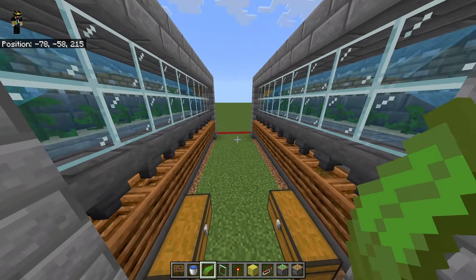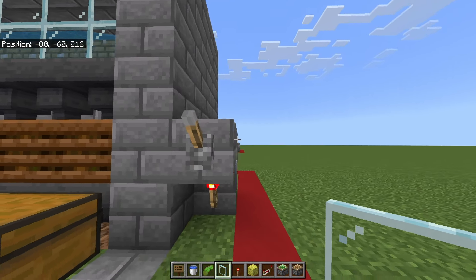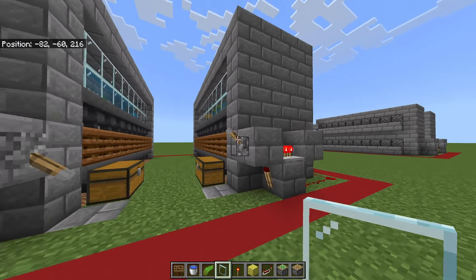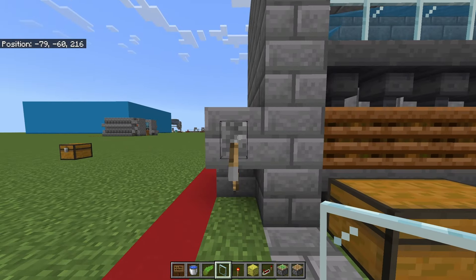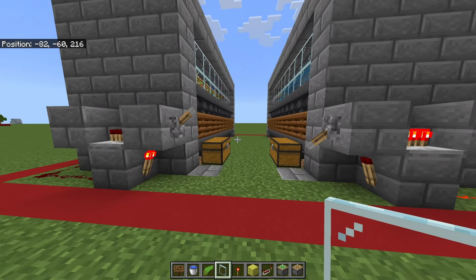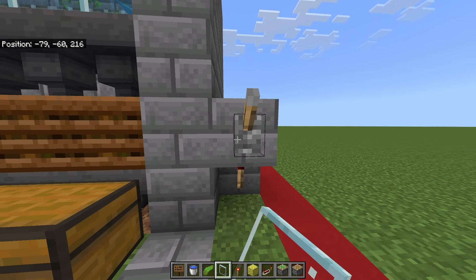Once you have the water flowing correctly on both sides, stand on this block right here in the middle. Look to the right, flick the right side lever up, and then walk outside of the chunk. Wait about 15 to 20 seconds — basically we are syncing this with the zero-tick pulse, syncing to the chunk. After 15 seconds or so, flick the lever down and immediately walk back into the chunk. Go ahead and do the same thing on the other side — flick it up, walk out of the chunk, wait 15 to 20 seconds, then flick it down and immediately walk back up. Then flick that up and flick it up.